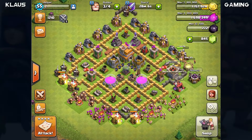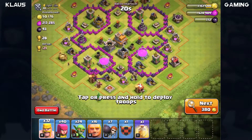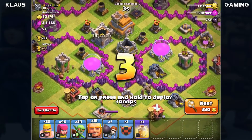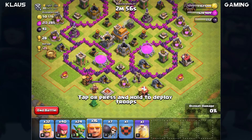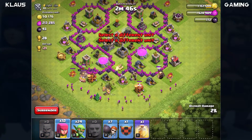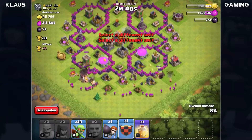First search and it looks like I ran into another base we can take on. All the elixir is down here in the storages and also in the collectors and mines on the bottom and on the right and left. I've got some clan castle giants that I donated to myself because my clan mates were being awfully lazy. The wizard towers aren't really anywhere near these storages, so let's release the giants in the two compartments on the bottom left and bottom right, then immediately drop our barbarians and archers to deal with the king.